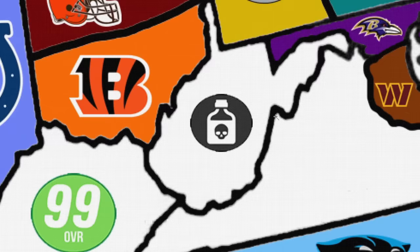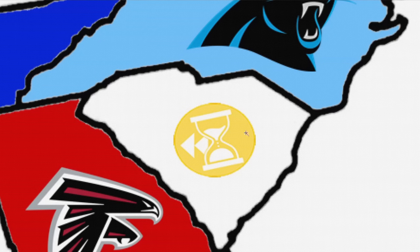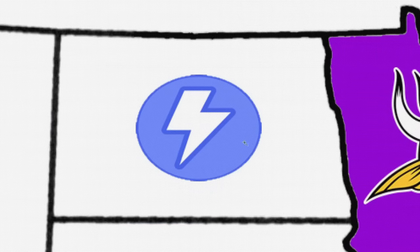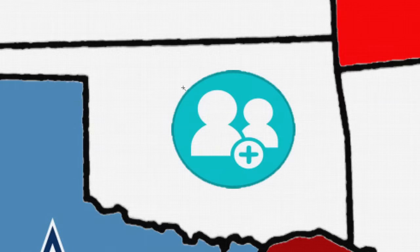Let me give you a quick refresher on what they do. Poisoned subtracts five overall from your top three players. Maxed Out takes a player at random and converts them to a 99 overall. Rewind takes a legendary player from the past and adds them to the current roster. Bandit steals a player at random and can also steal a power-up. White Flag gives a team a free loss if matched up with them. Blitz is the opposite — the team with the power-up wins automatically. Redeployed switches spots with a random state or team. Double Trouble gets to steal two players instead of one for every successful win.